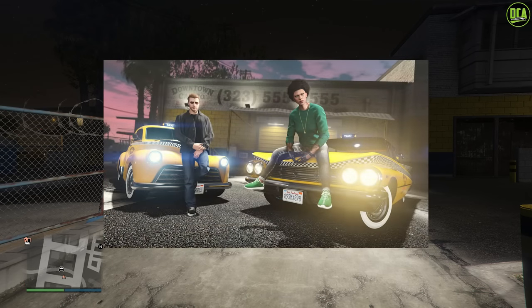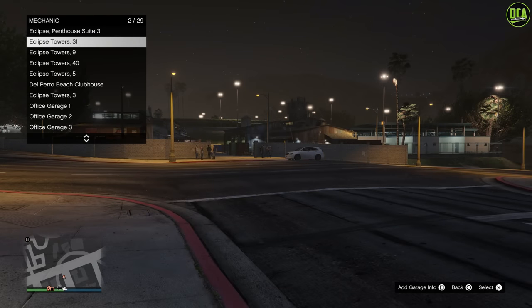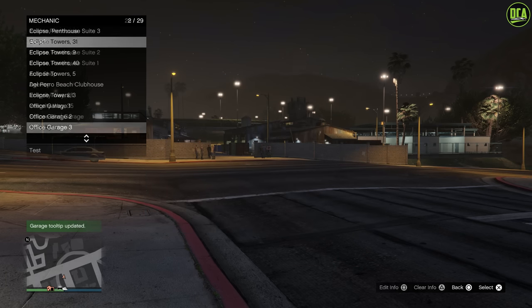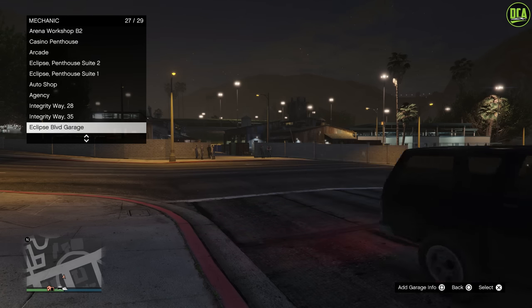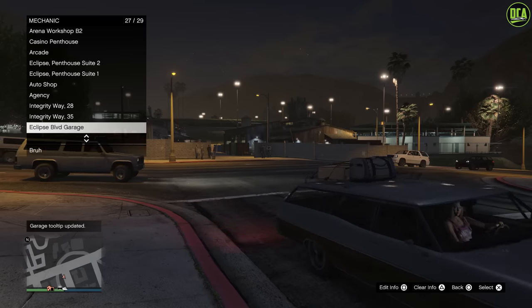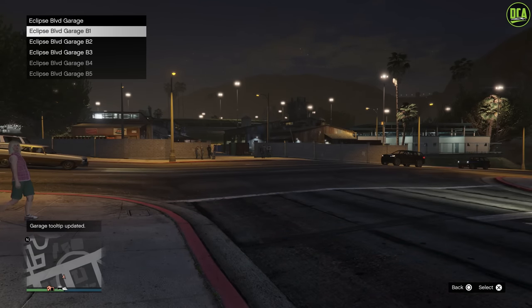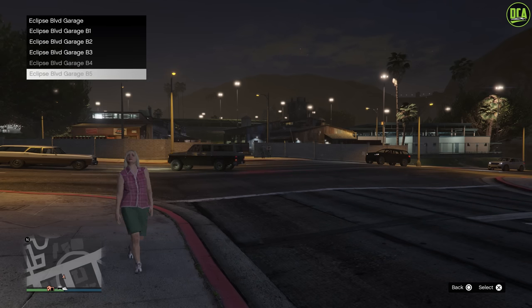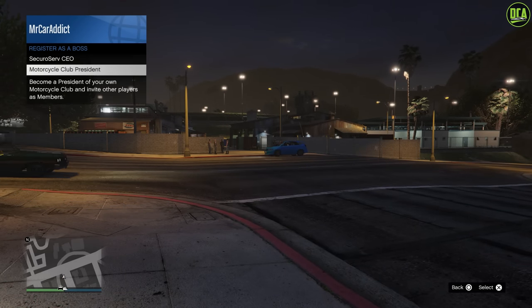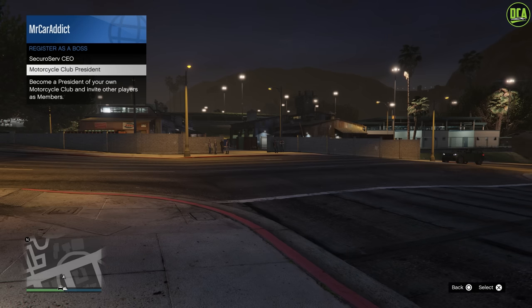Taxi work can now be done with the Eudora and the Broadway if you have the taxi livery applied on them. You can now add custom description tags for each of your garages, which is extremely useful for finding certain cars. However, there's only one tag for the recently added massive 50-car Eclipse Boulevard garage, so hopefully they separate the tags into five in the future. You can now request vehicles from individual floors instead of the single massive list of 50 vehicles. The CEO and Motorcycle Club menus have been placed behind a Register as Boss submenu, which honestly just adds an extra unnecessary step.